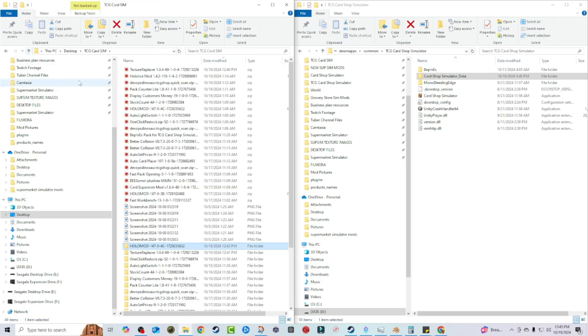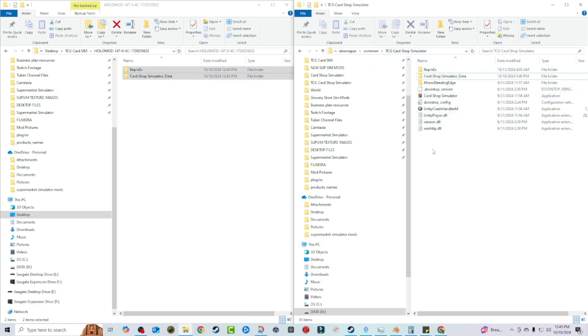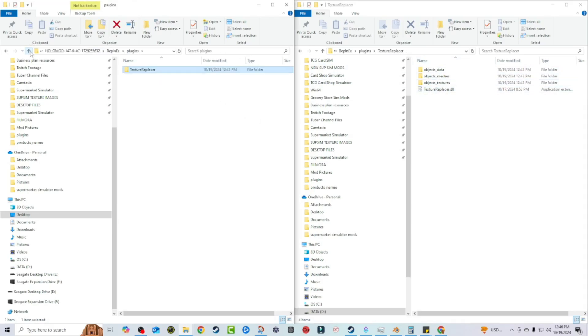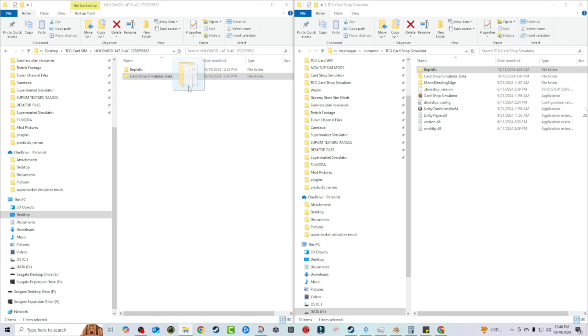Let me go over it again in case anybody got lost. Here's your directory — this is the folder where you downloaded your cosmetic mod. You can either drag it directly over into the root directory, or like I did, open Bepinex Plugins and drag the Texture Replacer folders over individually. Both methods work — I'm just more comfortable doing it this way so I know my files are going exactly where I want them. Either way, make sure you also transfer over the Card Shop Simulator data.